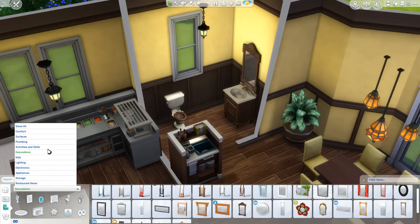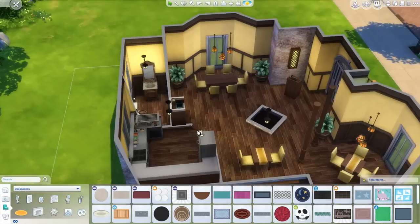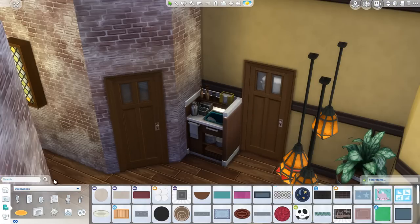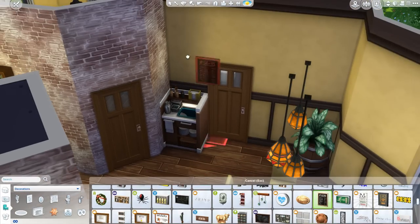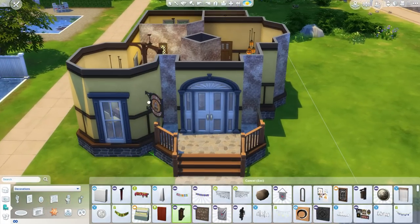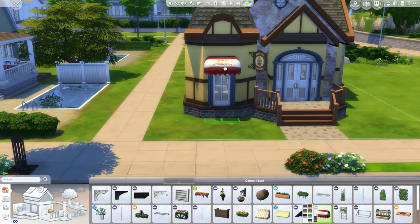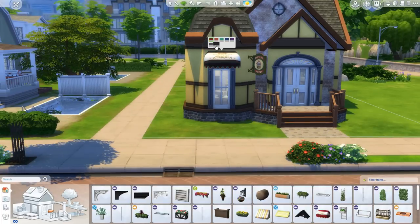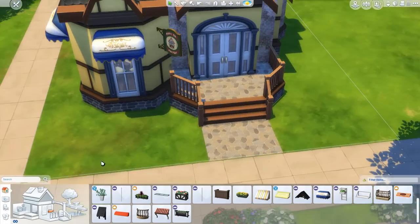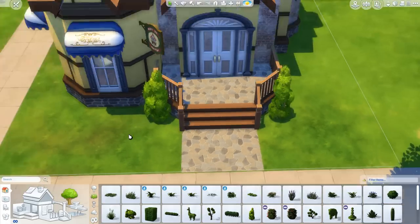Lots of nice wood accents. Also, the lighting for the game that came with the most recent patch is amazing! The way the light enters through the window is just so awesome. I cannot wait to show you guys the walkthrough video at the end of the speed build part. I decided to throw in a nice little sign in the front — I believe that came with Get to Work. Also throwing in some awnings, which also came with Get to Work. I originally wanted to make them red, then black, but the blue looks really nice with the existing color scheme.